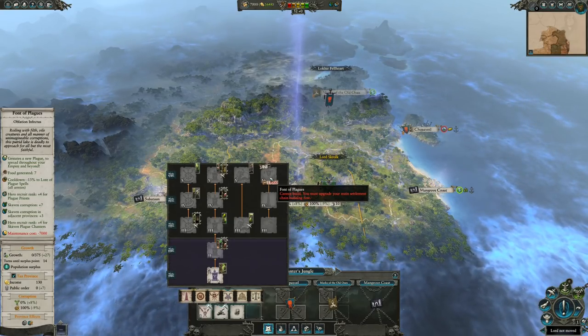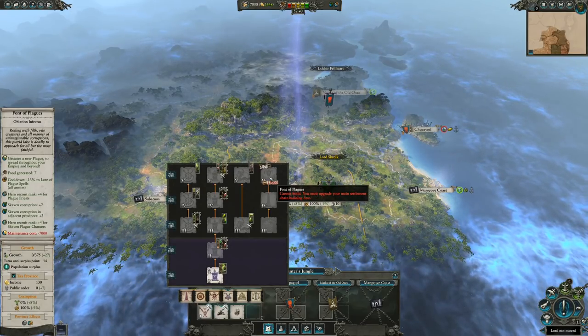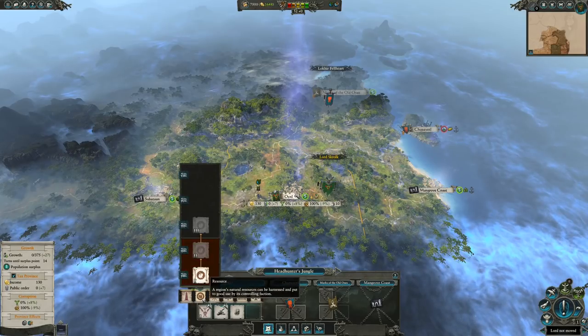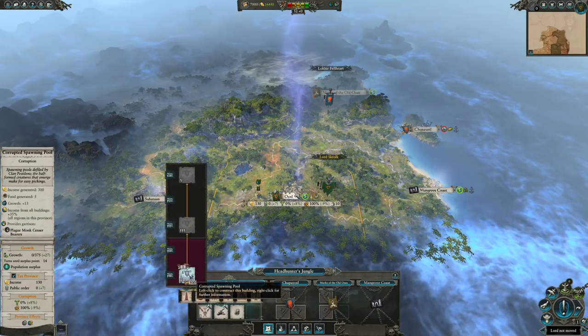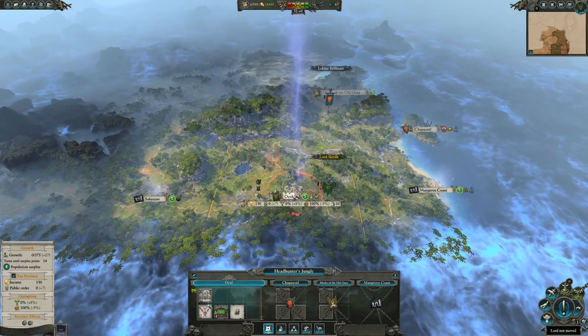However, the pros more than outweigh the cons — the plague it generates when finally built can be quite devastating to enemy factions nearby. As far as I'm aware, that is it when it comes to unique buildings. There might be a unique Skaven Blight landmark, but I must admit I was having way too much fun annoying the lizards and didn't make my way to Skaven Blight during my own personal campaign.